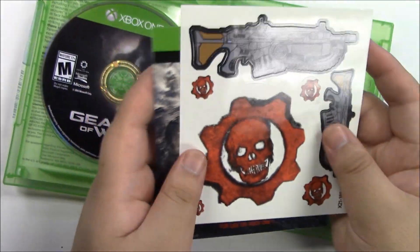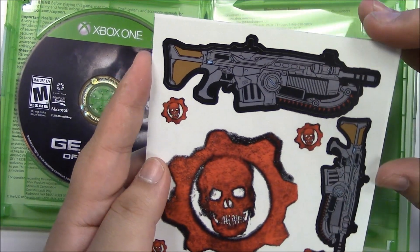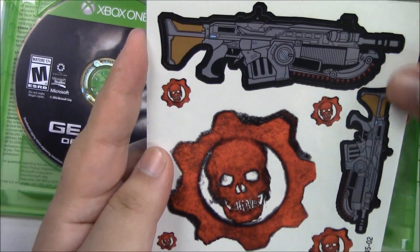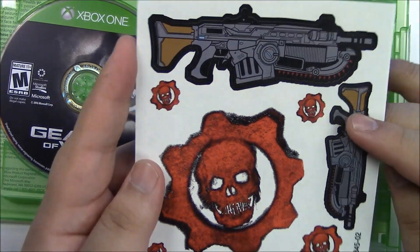Let's look at the sticker first. The sticker has the Gears of War logo and four tiny ones, and the guns that we saw on the cover. They look pretty neat and it's glossy too.